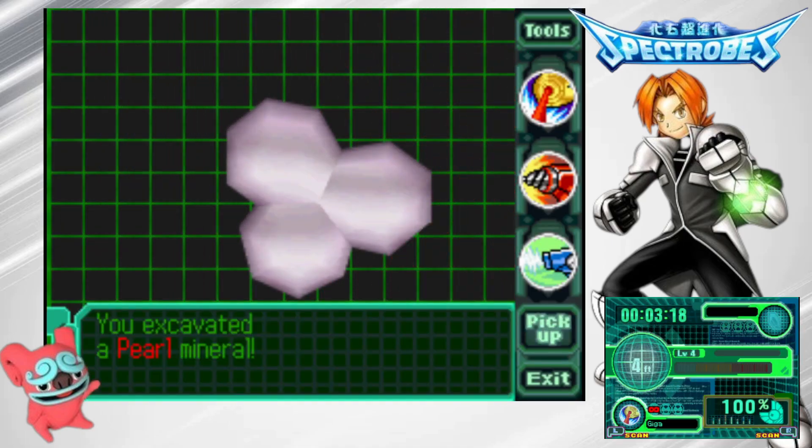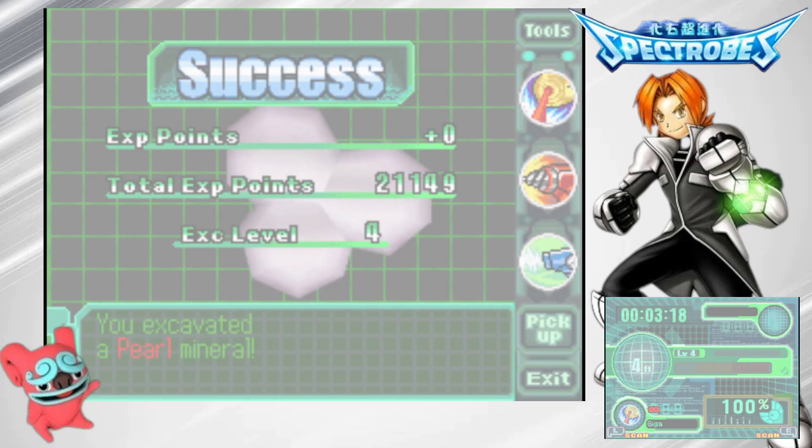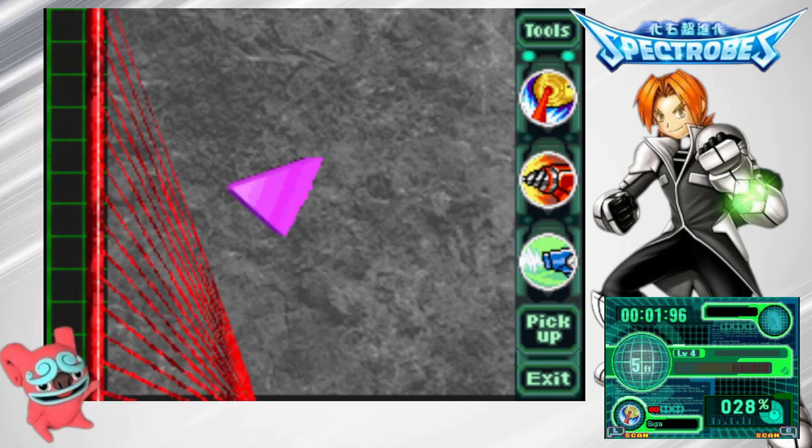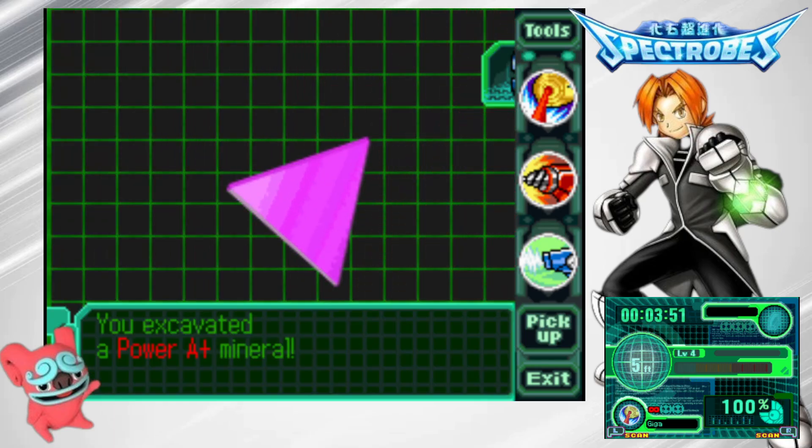Pearls — those are nice to sell. If you're playing this game and you ever find Pearls, just sell them, because they're worth a crap ton. You get like no Gura from the crawls at all.